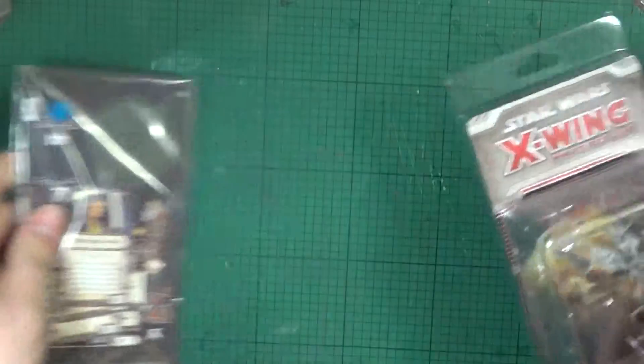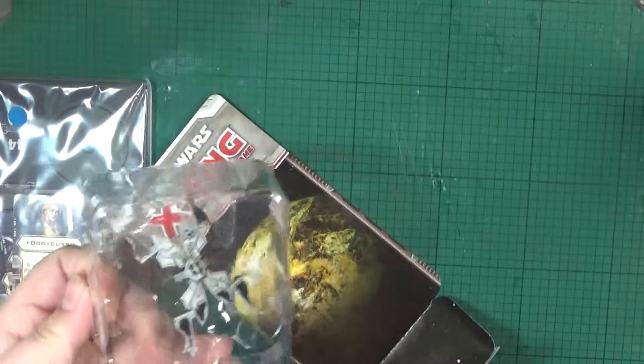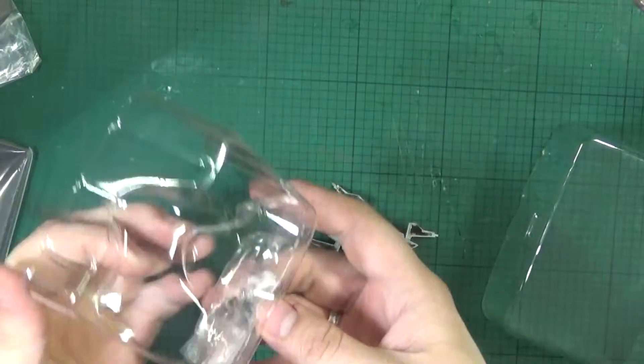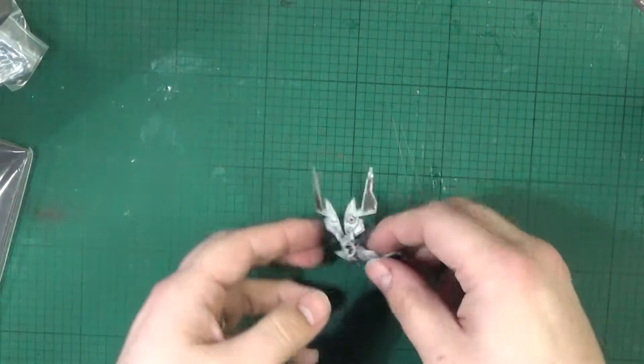That's all we get. We've got some card components, as per usual. So let's have a look at what we're all really here for. Let's get this model out and get it on closer inspection. We've all seen the base and the little widgets a hundred times before.